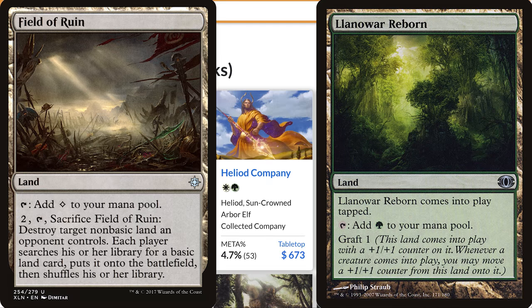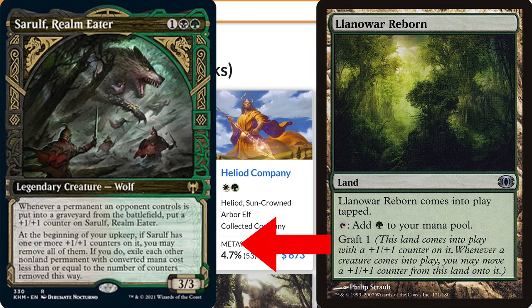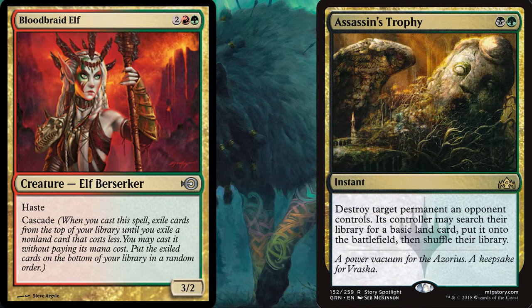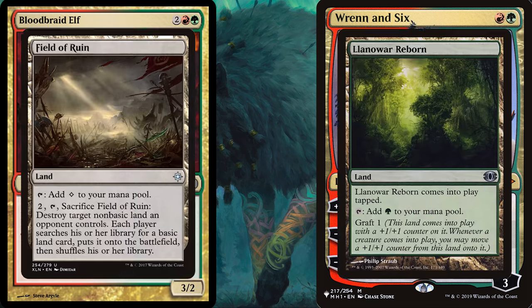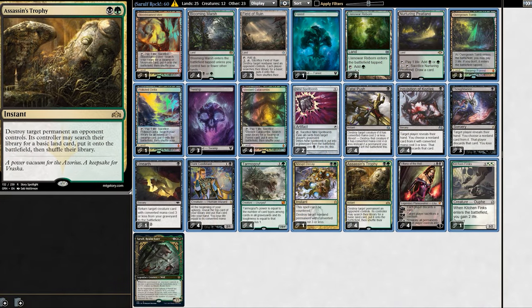As does Lanomar Reborn — it sees play in Hardened Scales Affinity. I think it could also work with Sorrelf, because when Sorrelf comes into play, Lanomar Reborn can put a counter on it, which means on our turn 4 upkeep, Sorrelf's ability will trigger, giving us a chance to play removal. The best home is either Jund or Rock. Sorrelf does work well with Bloodbraid, but Ren and Six gets caught up in Sorrelf's wipe, which is obnoxious. And because Field of Ruin and Lanomar Reborn work better in a two-color deck, today we're running Green-Black Sorrelf — pretty much a typical Rock deck.